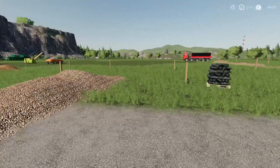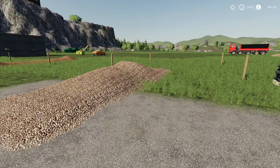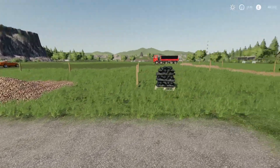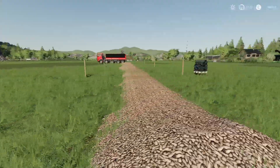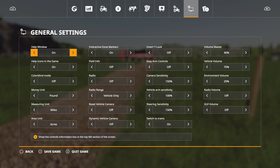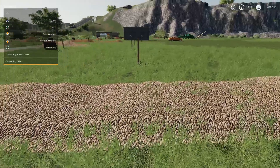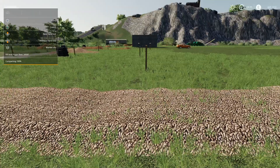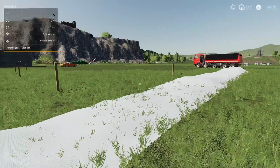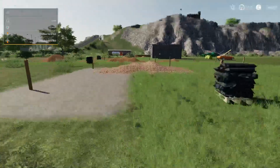The smaller sugar beet heap costs 100 pounds and they're all minus four on the slot count. You just put it down and it creates a heap. Using the blanket silo function (L3), we've got 34,000 of sugar beet in there — you just press it and it covers them right up. We do the same on the other one as well.